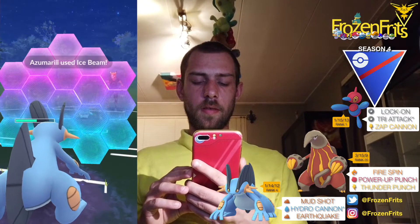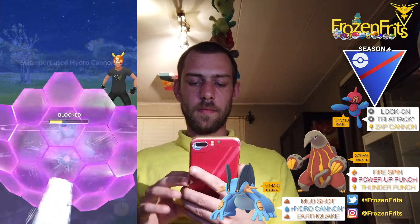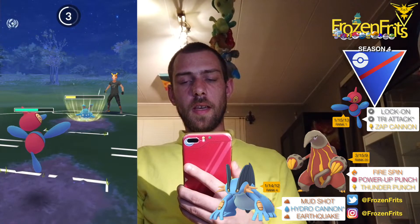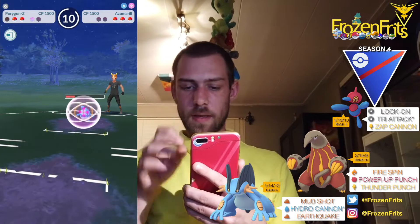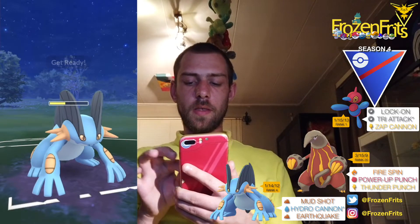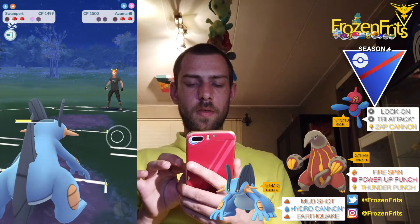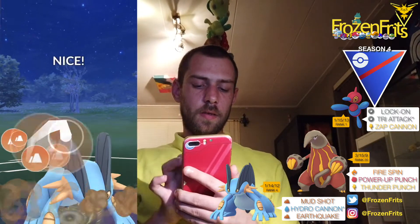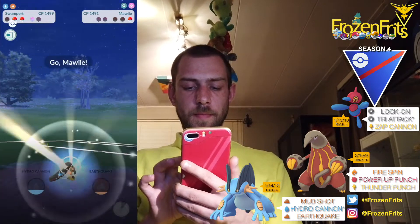I'm gonna shield this up — okay, it was an Ice Beam. And I'm gonna throw the Hard Oak Cannon and he shields that up, okay, nice. And then I'm gonna switch into my Oregon Z again, and I don't gonna shield this — it's just another Ice Beam and it did a lot of damage. Then I'm coming in with Swamp Park again, we're gonna throw this Hard Oak Cannon, and then one Mud Shot and the Azumarill goes down. Then he comes in with a Machamp and we take off this Earthquake — that takes it out. It's a Shadow one, so yeah, that one goes down. And then one Mud Shot on the Maul Wall and it goes down too, so that's a win.